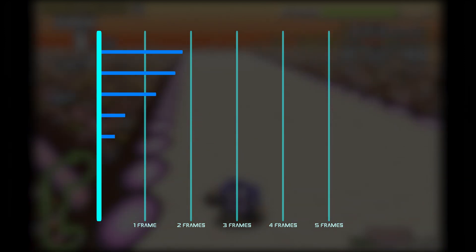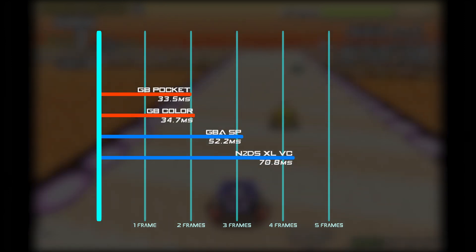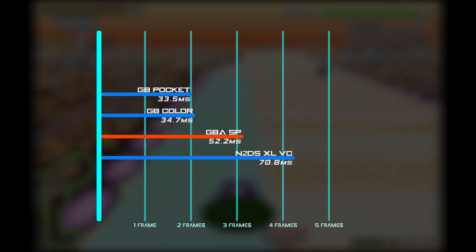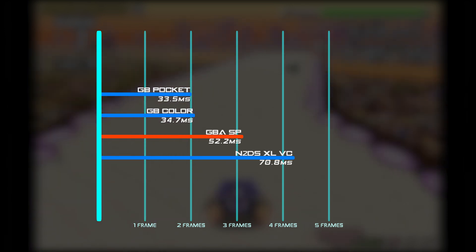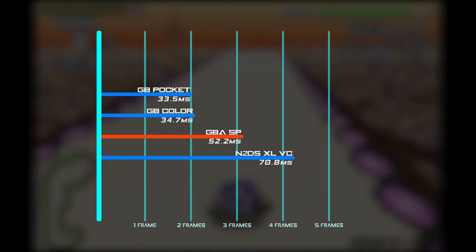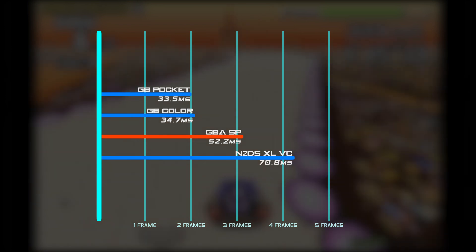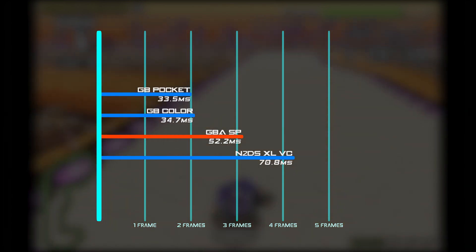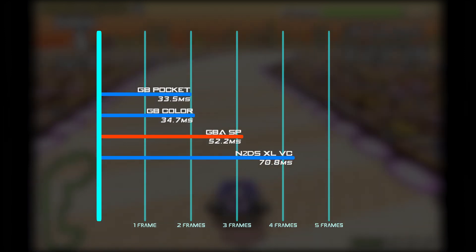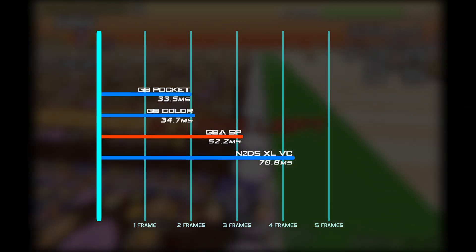Moving over to Game Boy games, I tested the same game on both an original Game Boy Pocket and a Game Boy Color, and the lag was identical. Playing the same game on a Game Boy Advance, however, it turns out the DS isn't the only system that introduces extra lag with backwards compatibility — it added about one extra frame. It seems these consoles are buffering a frame before sending it to the higher resolution display. This has intrigued me enough that I'm thinking of doing a full comprehensive lag test of all backwards compatible consoles and handhelds, probably starting with just Nintendo systems.